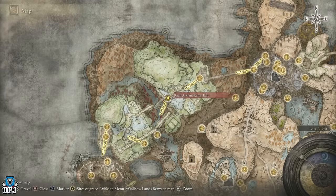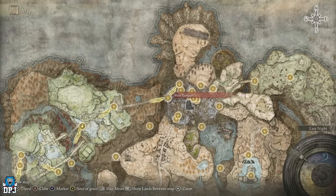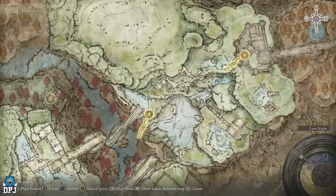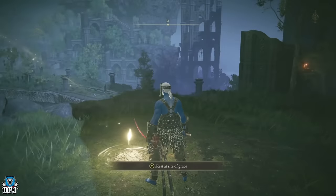The first farm takes place from the Rowe Ancient Ruins East grace. To get here, you need to come through Shadow Keep, make your way to the West Rampart grace, come across the bridge, then come to the Viaduct Manor and make your way around. If you've got this grace unlocked, you're good to do this straight away.